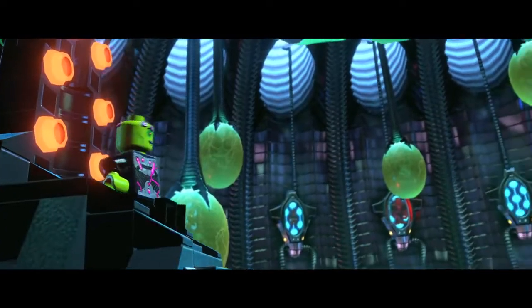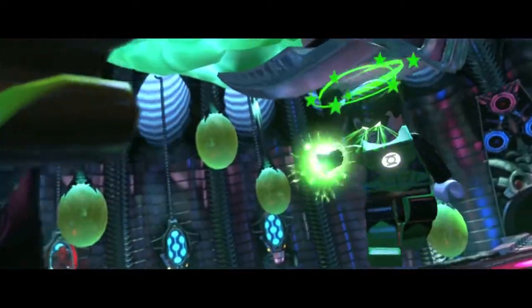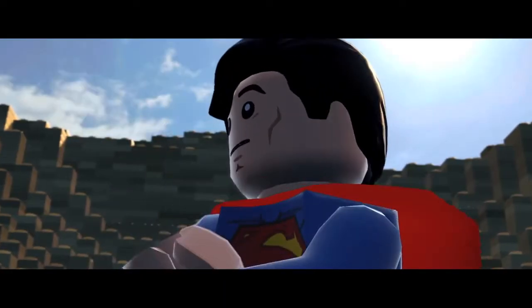Lego Batman 3 sees us going into space for the first time. Brainiac's turned up, he's found Green Lantern and the power of the Green Lantern's ring. With the Green Lantern and all the other lanterns, he's basically going to make this shrink ray and he's going to collect Earth. We've got to stop him!